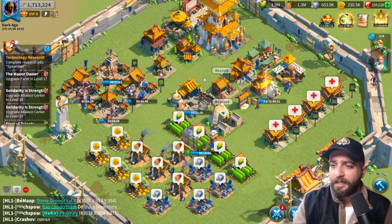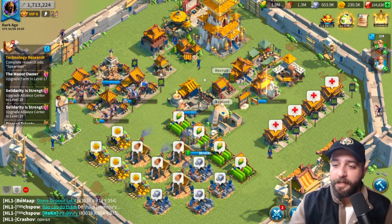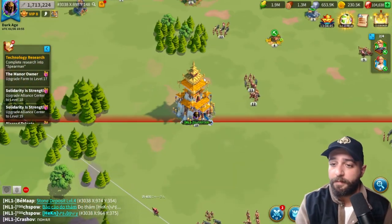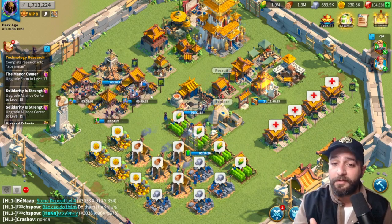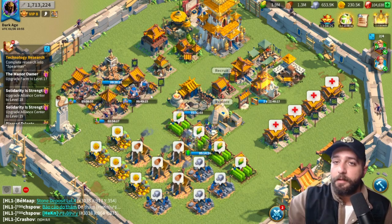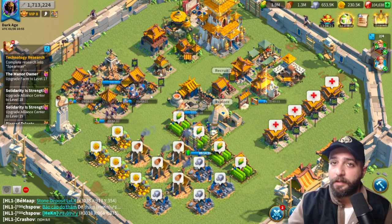After that, for four or five days you just wait — you farm, kill barbarians, try to farm XP for your commanders, but you cannot do any building upgrades, research, or train higher than tier one, because tier twos and tier threes won't be unlocked for you. With a sleeper you just play the game as it is.